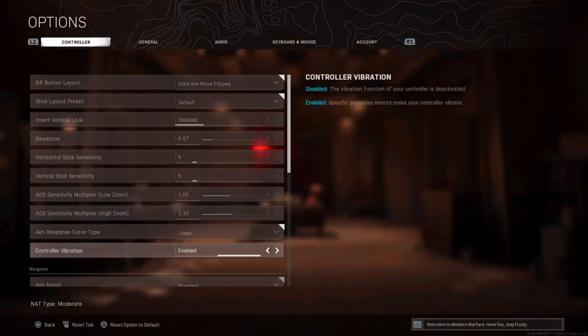Controller vibration — disable this. I see a lot of people who have it enabled. If you're in a fight and your controller vibrates, that's going to throw your aim off. If it does not vibrate, your controller is completely normal in your hands and you can play the game much more consistently.